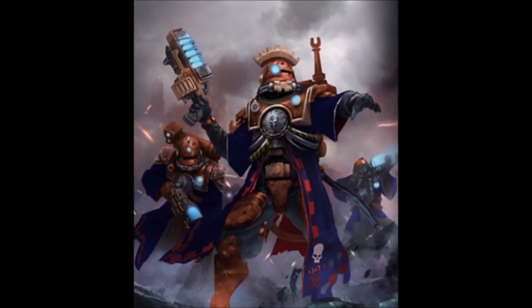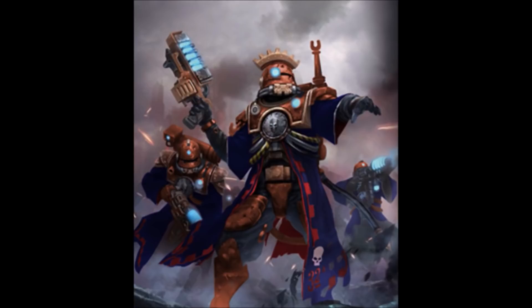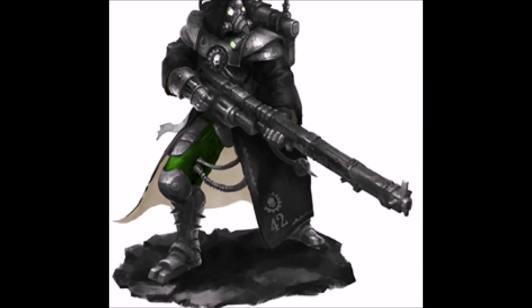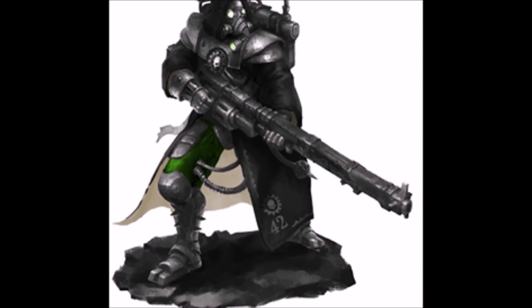Top Secret Inquisitorial Record — Ordo Hereticus, Inquisitor Calavissus, 999-M41. This is getting intriguing. The Inquisition has ordered me to investigate Forge World Kelsia and its tech adepts after their false declaration of the extinction of the Heralds of Light chapter. They suspect heresy among the forge world's tech adepts. Upon initial investigation, I found no points of heresy among the tech adepts of the forge world, but I knew there was something not right about the forge world.